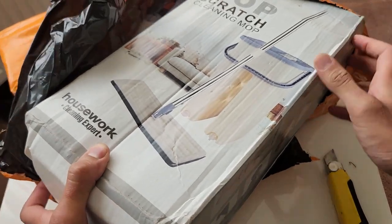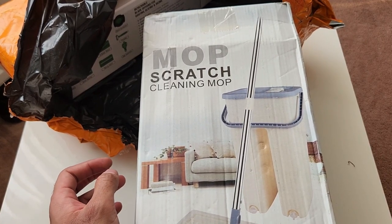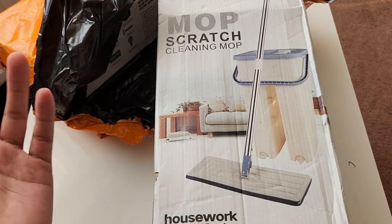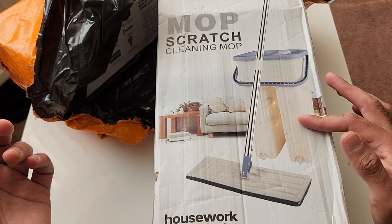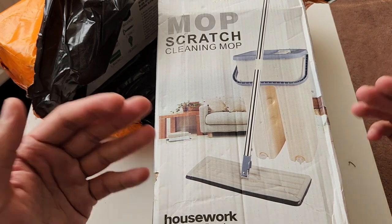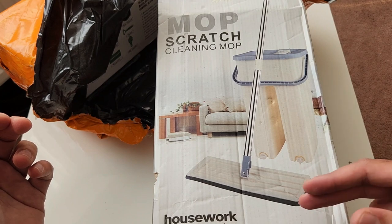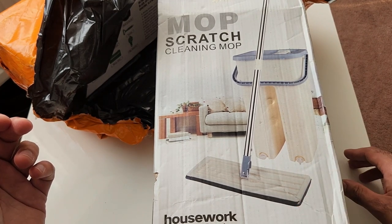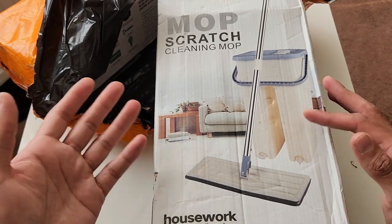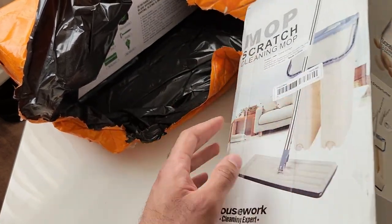The first item out of this big parcel is a flat mop with a cleaning bucket. You're probably thinking why would you order a flat mop when you can get them in the UK, but the main selling point for me was this bucket — it allows you to use it almost like a conventional mop and bucket where you can wet, clean, and dry at the same time for a deeper clean. With a regular flat mop you don't get a bucket you can drain the water with.